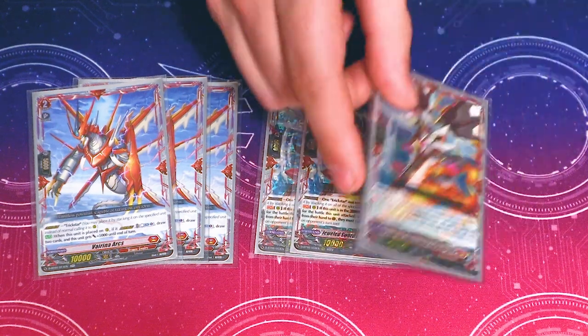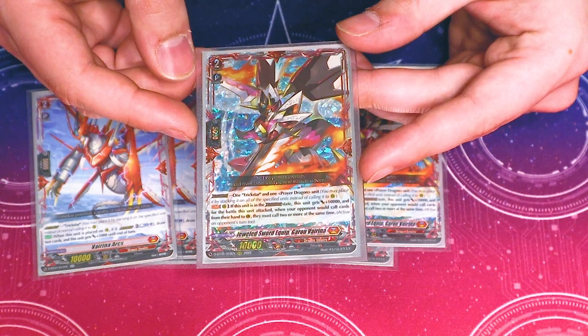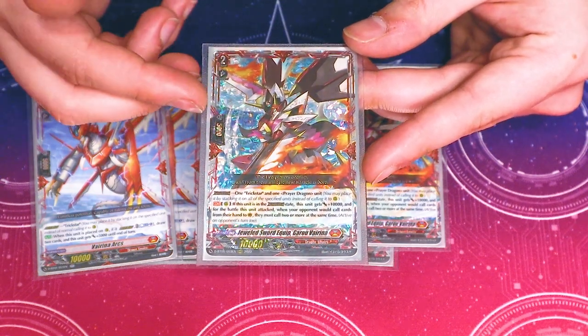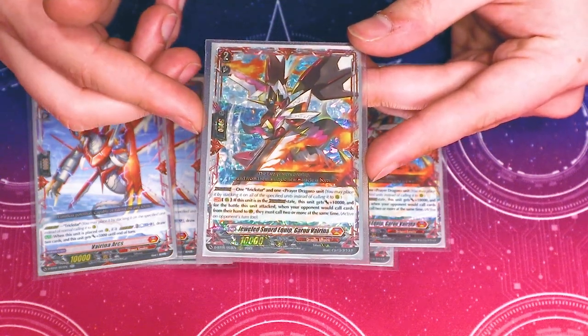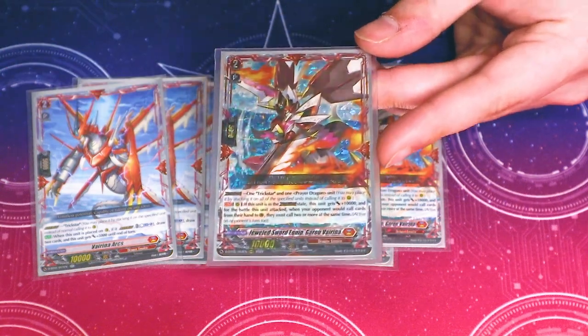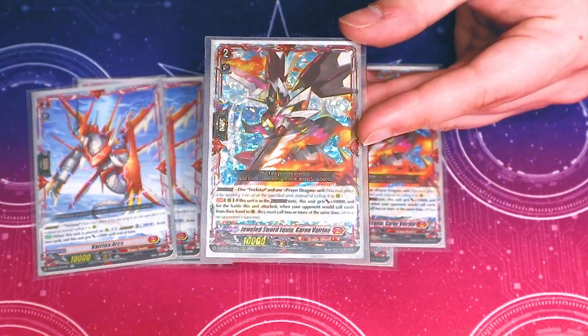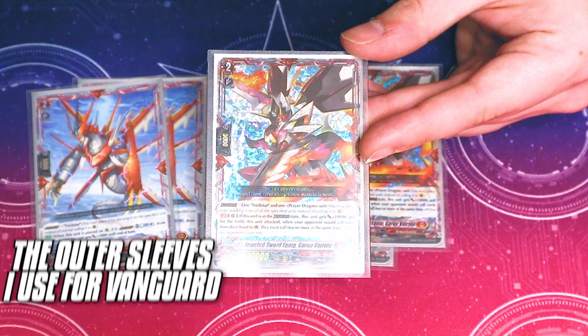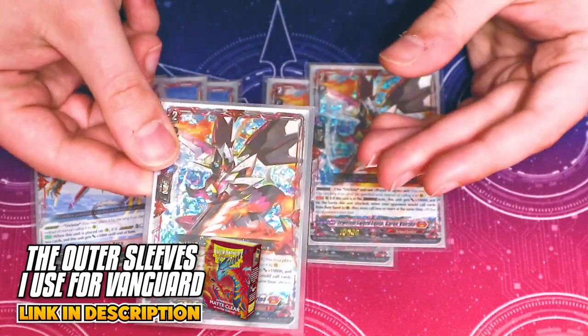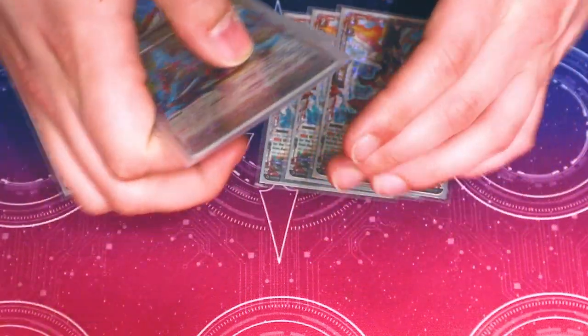Going into our Crossover Dress units, we're running three Garu Virena. Garu Virena makes it so your opponent has to guard two or more at a time while it's in the Crossover Dress state. It also gets 10k continuously while in Crossover Dress. You can run a Galandite to make it even bigger, and then Clad in Prayer makes this bigger as well. This is your re-stand target for Java, so it's just an overall really good offensive card. I'm running three because you can recycle it with Vilsvirena.